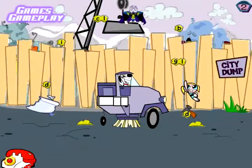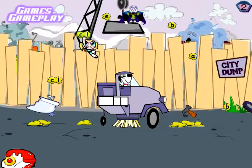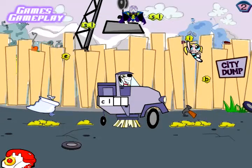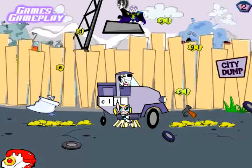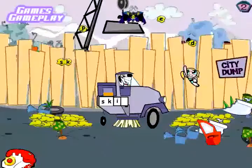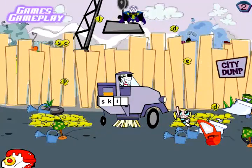Sometimes you'll see two letters join together on a piece of trash. These letter patterns fit into the double spaces in the street cleaner. Once you place a letter, you can still move it to a different space, or dump it if you don't want to use it.